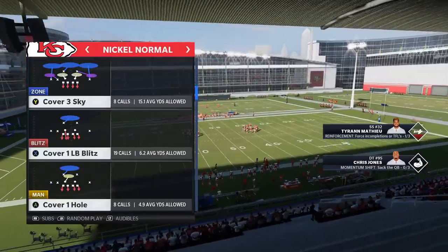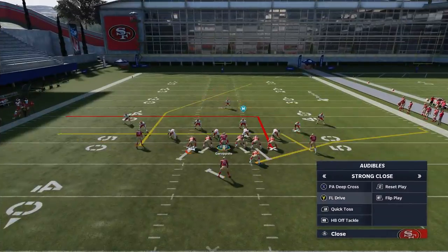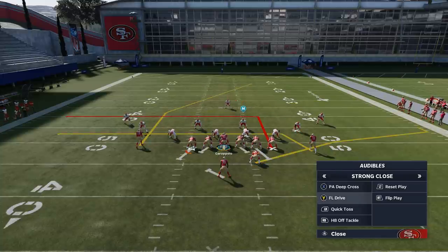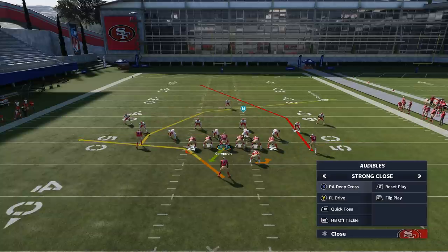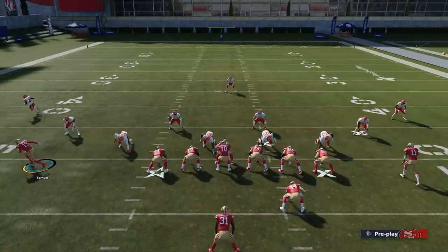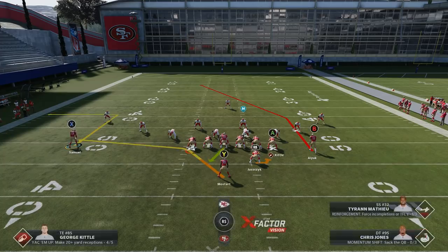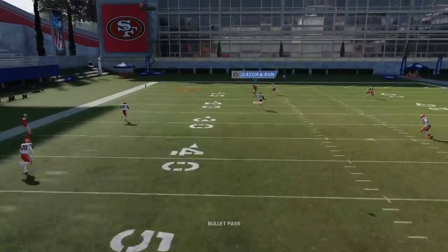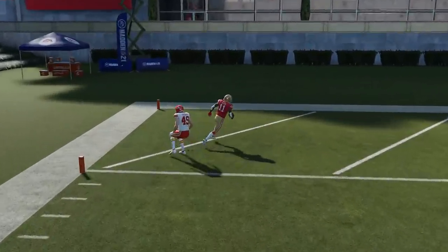Let's go and put them into the audibles. We'll start off with the PA Deep Cross against cover three zone. Having essentially the same route but different receivers on them will really help you disguise what the home run route is — your opponent might try to follow the crossing route trying to take away the one-play touchdown. Against cover three, you just want to motion out the X route, put them on an out route and smart route them, then wait for the B route to cross the middle. You'll have a really easy one-play touchdown against cover three.